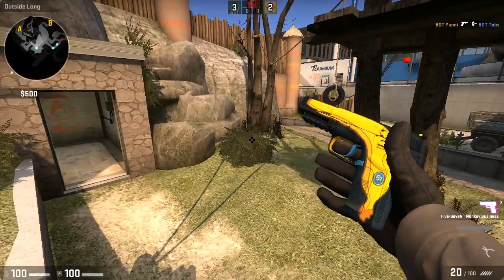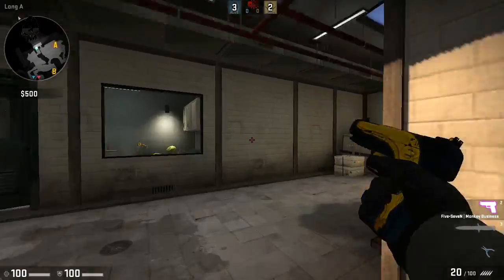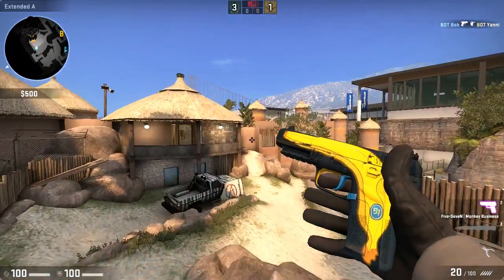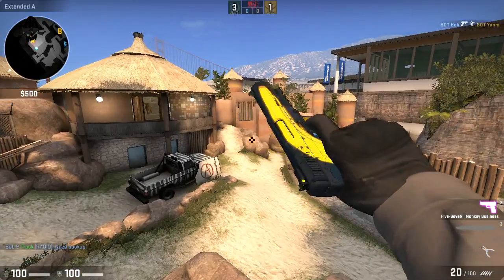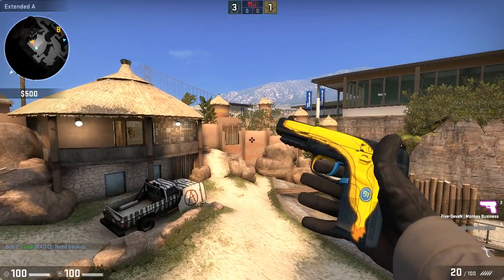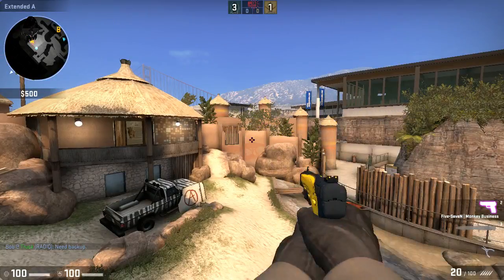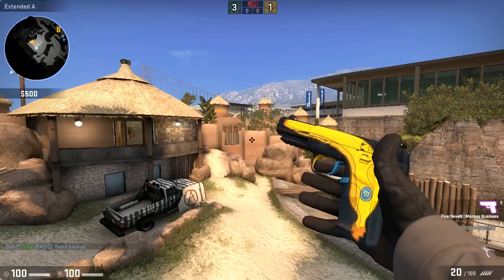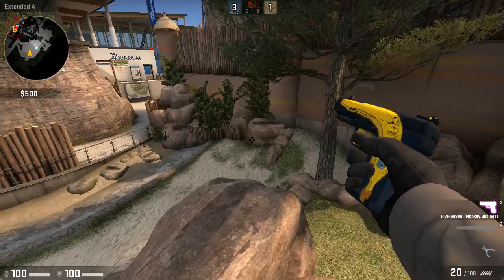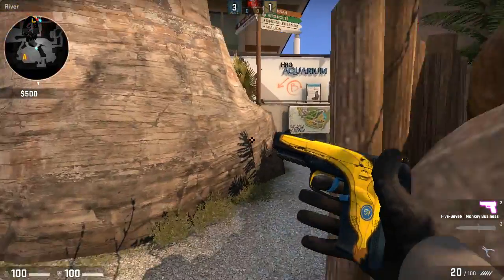The map — Monkey Business. I just picked random and it just came through. This is how the Monkey Business 5-7 looks. It's a pink. There's a 51 on it — 5-7. And a banana. It's a curved banana. A banana doesn't curve like that.